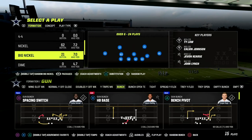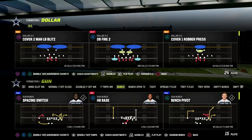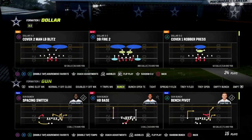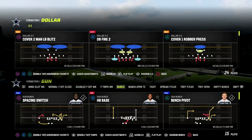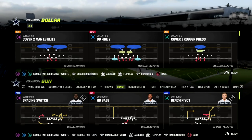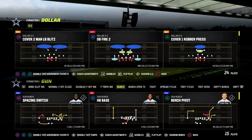The reason we turn auto flip off is because for this setup you are going to be manually flipping your play depending on these critical rules. The number one rule in zone this year is essentially you want to play cover three to the wide side of the field and cover two or cover four to the short side of the field.